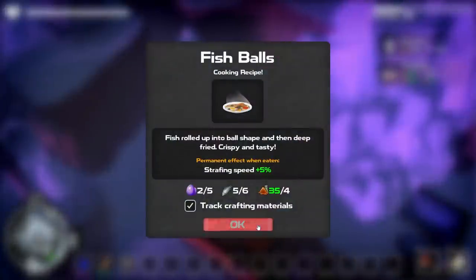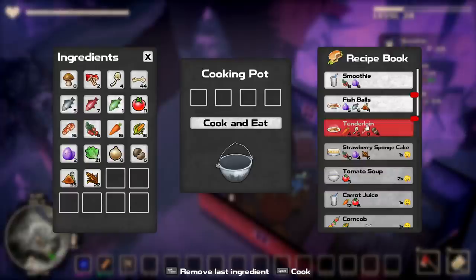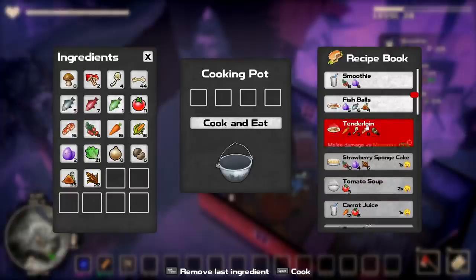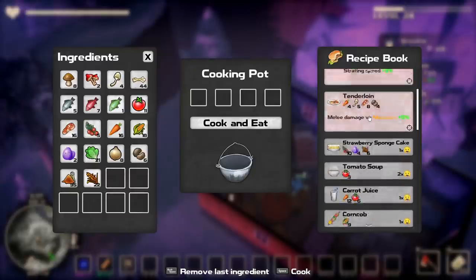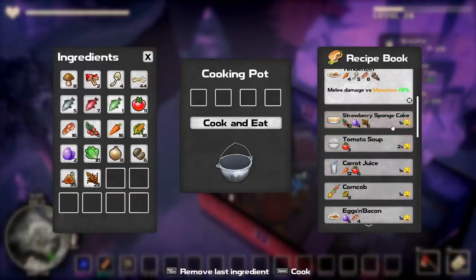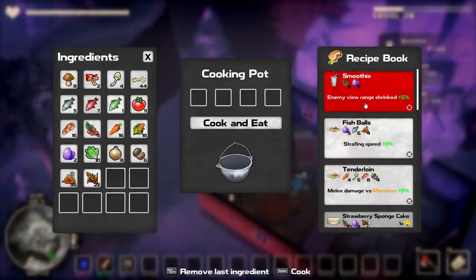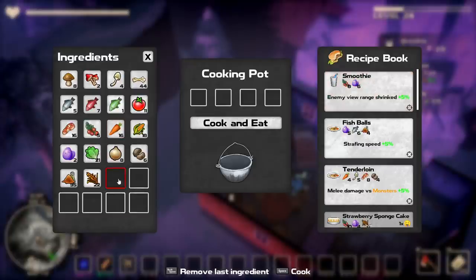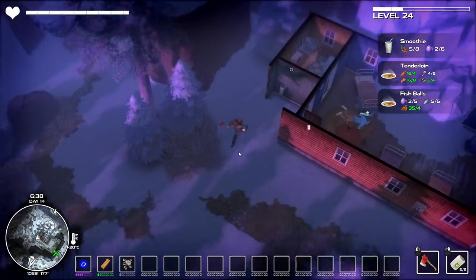Search this — going to give me a recipe. I assume I don't have anything I can cook though. What does this do? I've already eaten all these. I just need this: melee damage versus monsters, strafing speed, and enemy view range shrink. I don't have any of those ingredients though — nope, and a big old nope. Well, can't do any of that. That's fine.